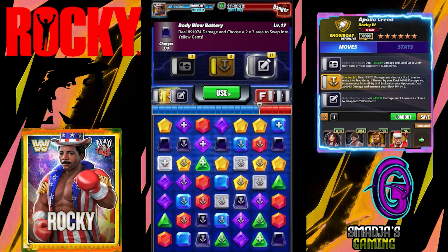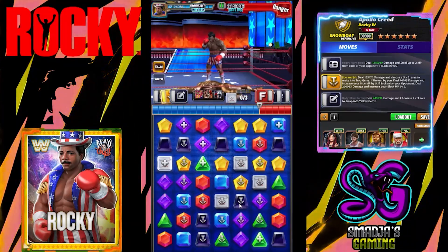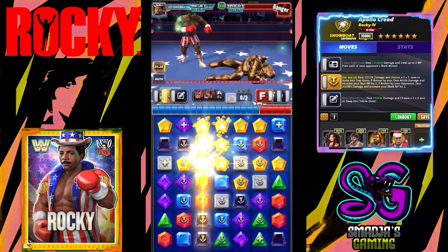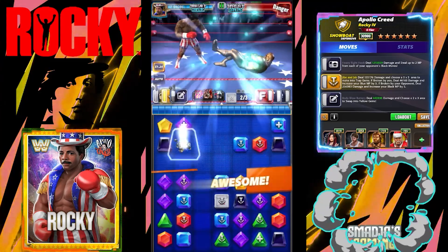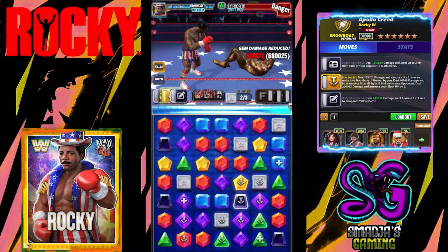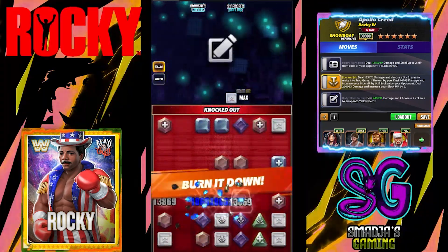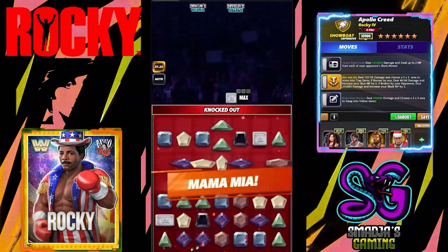Let's go now with the Body Blow Battery and hit those cross-breaks. This is destroying some trap gems — almost 2 million damage. That's turn one, completely drained — a Hall of Fame Taker with 14 million health points. Rocky 4 Apollo Creed, wow.